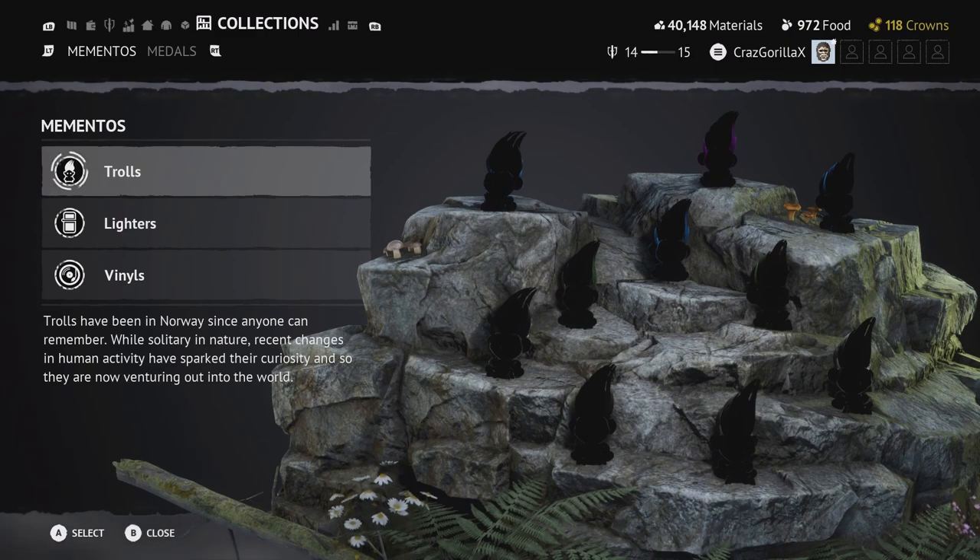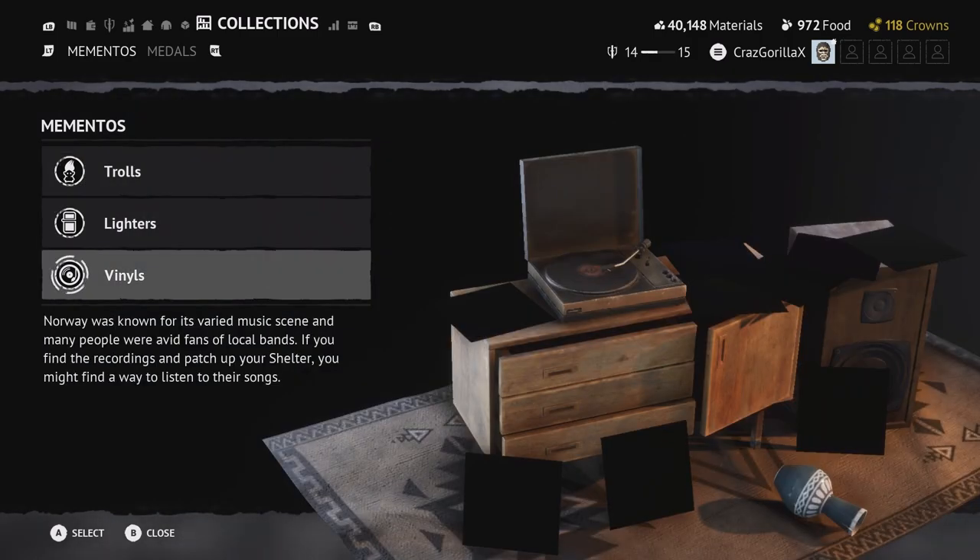Going into the collections section — when you're in an encounter there are Easter egg collectibles you can find. These include trolls, lighters, and vinyls. The vinyls you can equip back in your shelter and actually listen to the music, which is pretty cool.